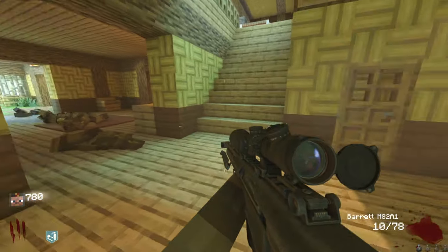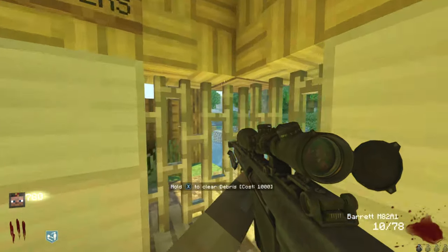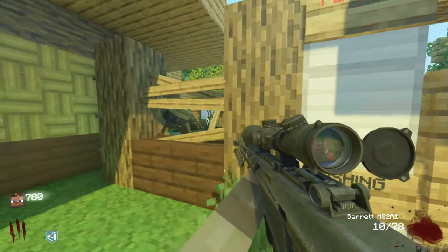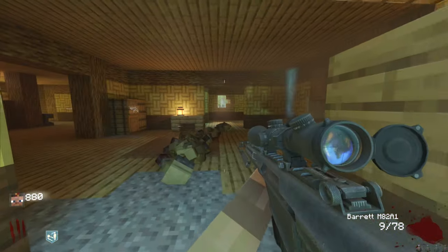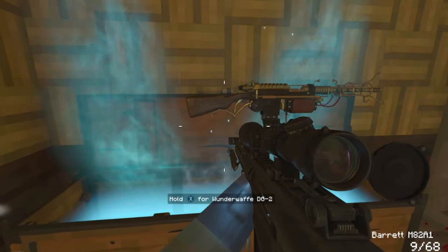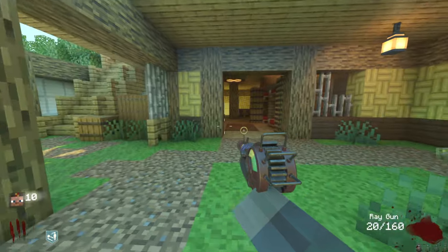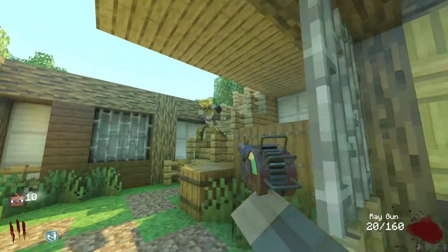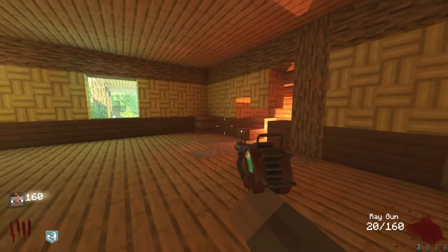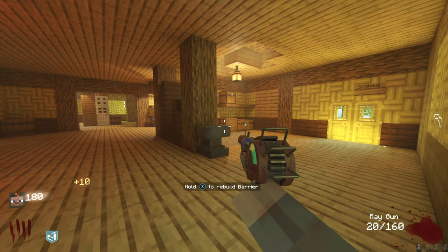I wonder what happens when you open one of these corners - looks like it'll open outward. Oh damn, I see Pack-a-Punch right outside the Doctor's Quarters! I wonder if the perks are random too, just like actual Shinonuma. This guy put in a lot of effort. Oh, ray gun - come on! Yes, I got the Wonder Waffe and the ray gun! Already stacked and there's a Pack-a-Punch on this map just like with Verrückt.